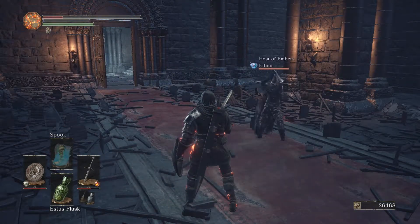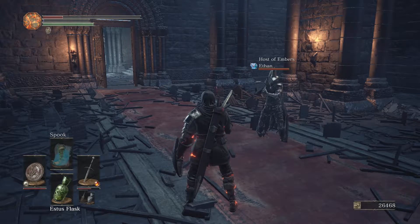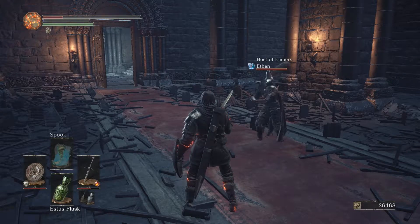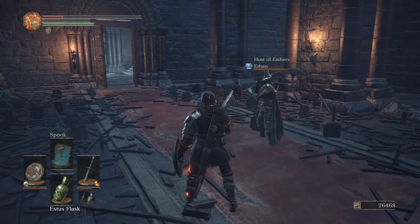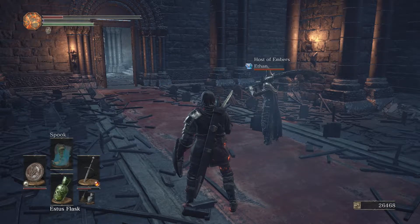This is a weapon you can get from praying to a big old wolf, and there is an area where you can farm the item you need to give to that wolf to actually get this sword. I think you need about 20 or so of them. They're called wolf's blood swordgrass.